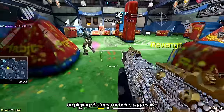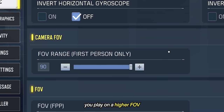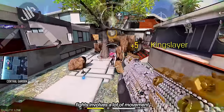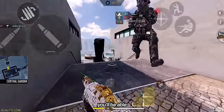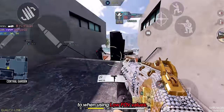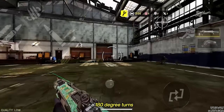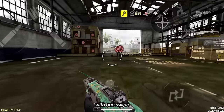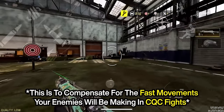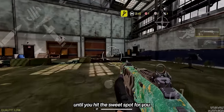If you're going to commit to playing shotguns or being aggressive as your main playstyle, then I highly suggest playing on a higher FOV since close range fights involve a lot of movement. This way, you'll be able to see your enemies properly even with a lot of movement going on, compared to when using low FOV values. Also have a sensitivity where you can do 180-degree turns with one swipe while being able to switch targets consistently. So take your time to fix your sensitivity in the training mode until you hit the sweet spot for you.